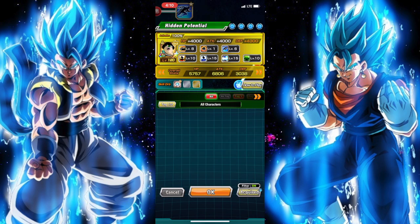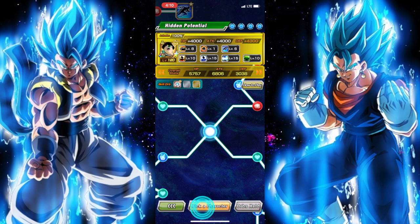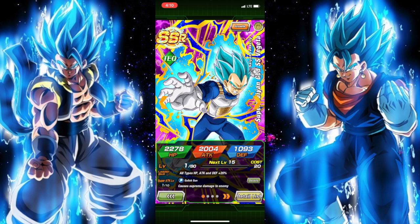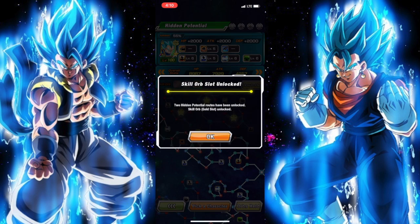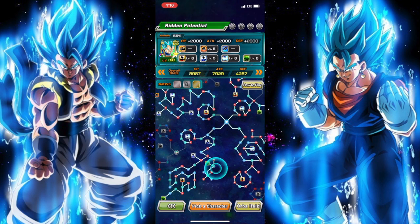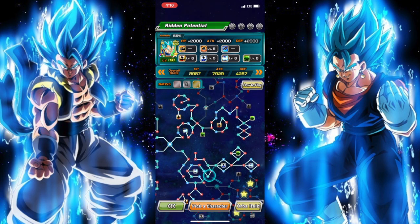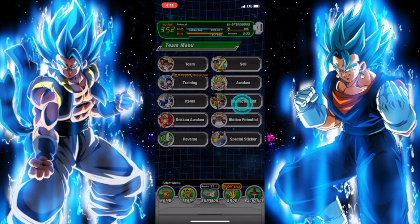We got a dupe for Blue Vegeta and another dupe for Zamasu. Let me check if I can rainbow Blue Vegeta — wait, no, it's just his second dupe. For new players: always go for the bottom right path first when you get a dupe. Second copy go for top left. Third copy it doesn't matter — top right or bottom left. But bottom right first, always, then top left.